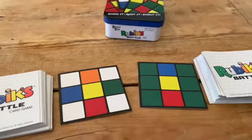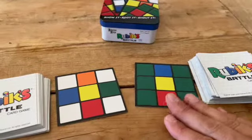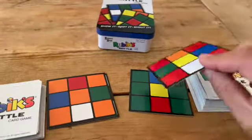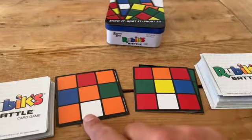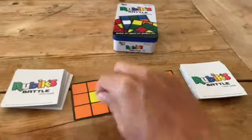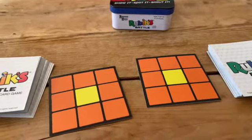But there's more to this, because you can also call a color that's on every card except your own. So if this person called out white because he doesn't have white, then he would win too. For example, if he flips over this one and he flips over this one, this person can call out yellow and win because there's no yellow on theirs. That's one example. If another player flips one over and it's exactly the same match, that's called a Rubik's Battle. The first player to call out 'Rubik's Battle' collects all of the other players' cards, and that's the end of the game.